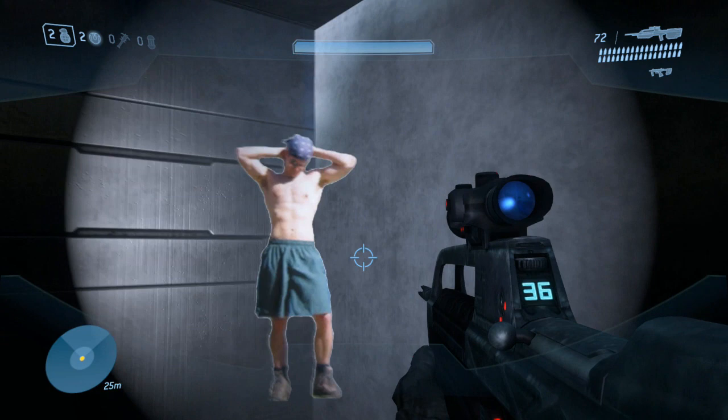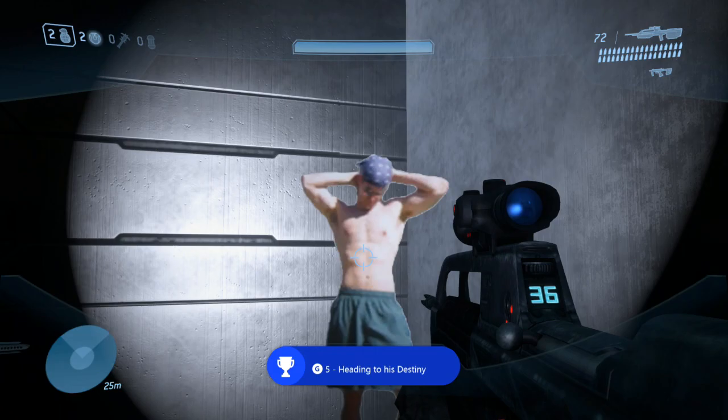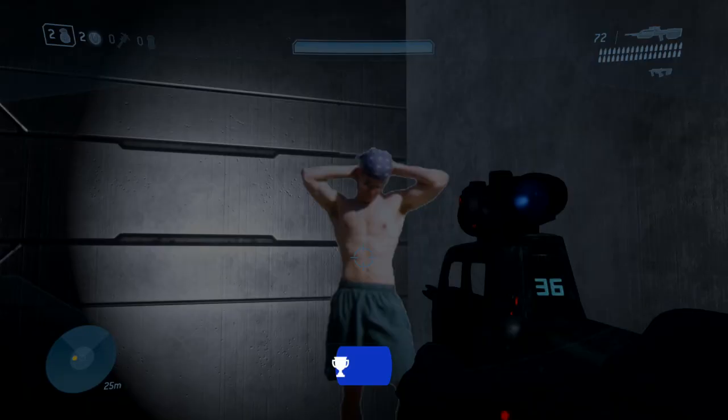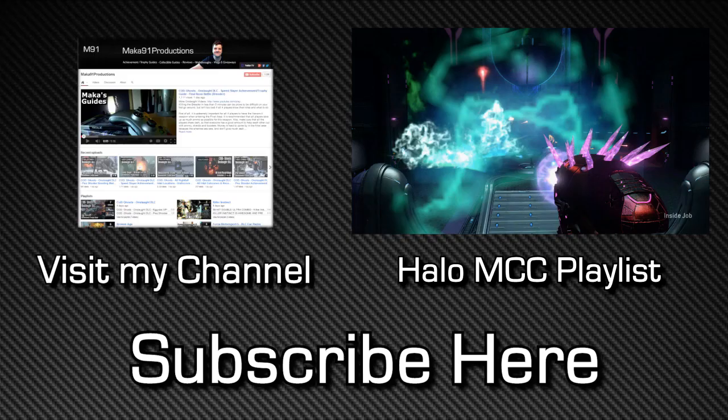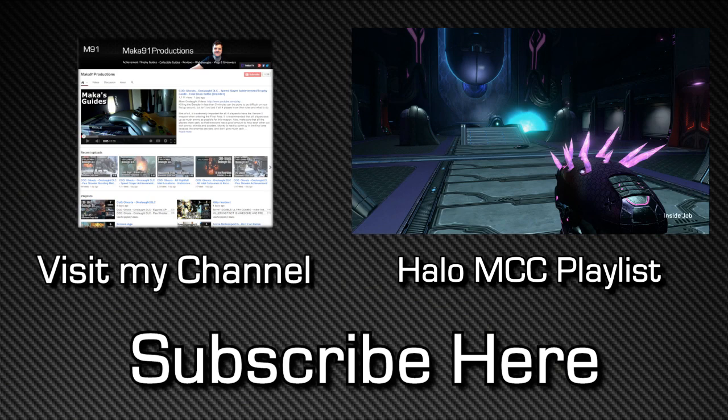Now that you've jumped across, you should be able to find this easter egg — that's Jason Jones, one of the co-founders of Bungie. This easter egg was also in Halo 2, but this is it in Halo 3, and this will unlock the achievement called Heading to His Destiny. The description is very vague.